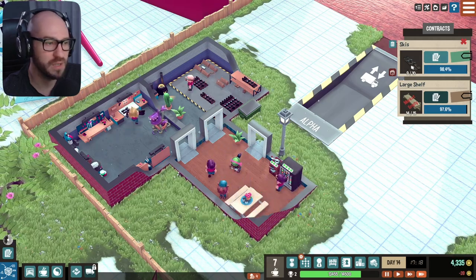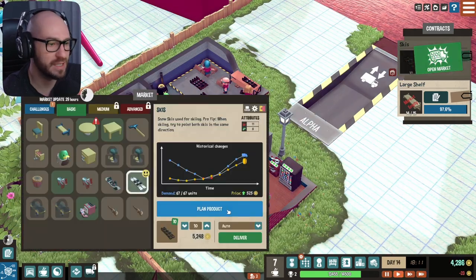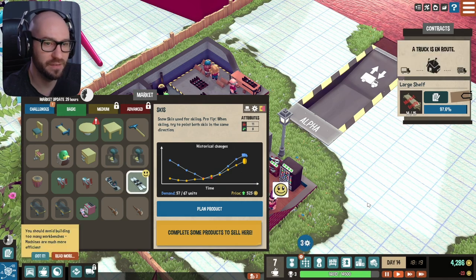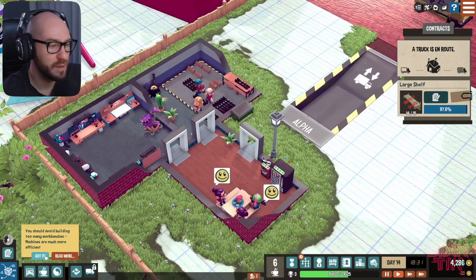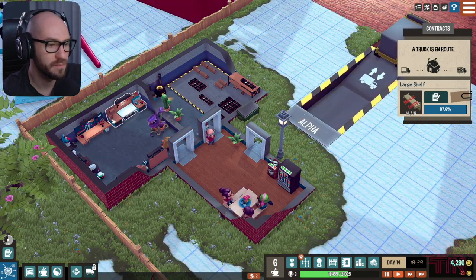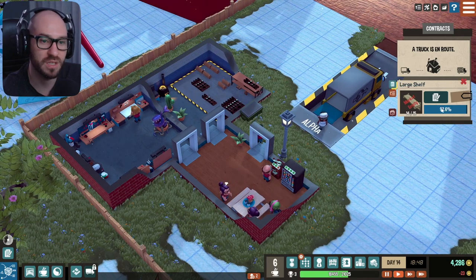Come on guys — you got one more ski to do, just finish it up and we should be all good. There we go, we can finally sell it. Alright, the skis are going to be sold for quite a lot — look at that. Deliver. You should avoid building too many work benches — machines are much more efficient. So maybe in the future I'm going to be able to get myself machines to do all this work for me.